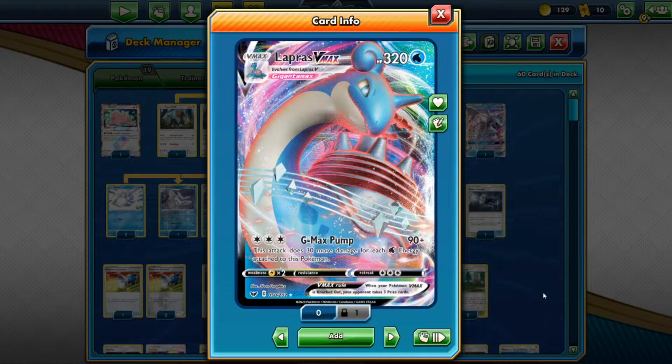Lapras V Max has 320 HP, which is fairly mid-ground for V Maxes. You've had higher like Snorlax V Max with 340, and lower like Morpeko V Max at 300. Water type is great because things like Welder will be shaking, Charizard on the Rostrum, Inteleon, Cinderace — they all go down. We like this, it's fantastic.